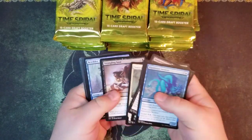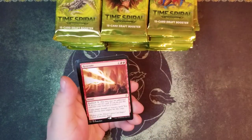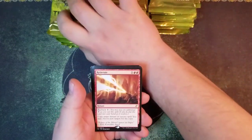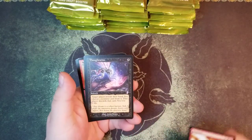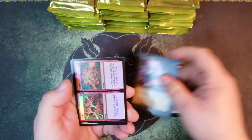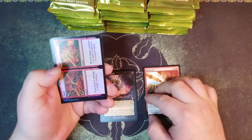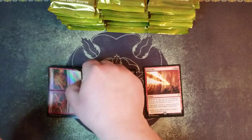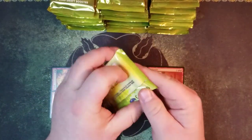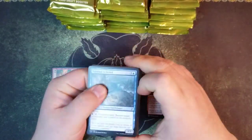First pack, going a little slow with the commons on commons. We got a Reiterate and a Thoughtseize - very nice, Thoughtseize first pack! Ooh, a foil Dead and Gone, that looks cool. Nice, they're not strong with the Thoughtseize first pack.